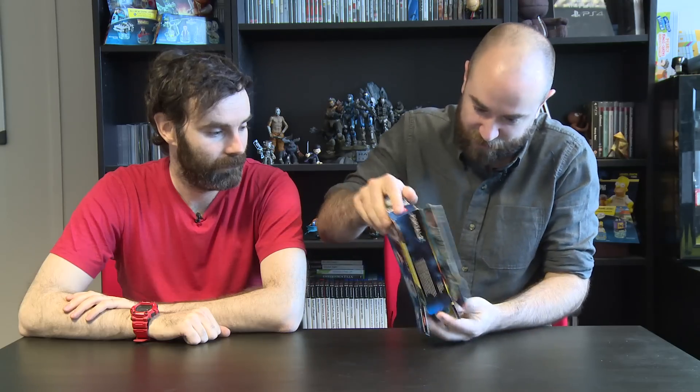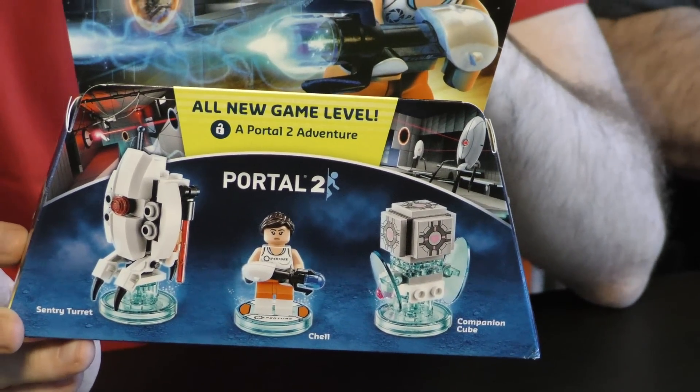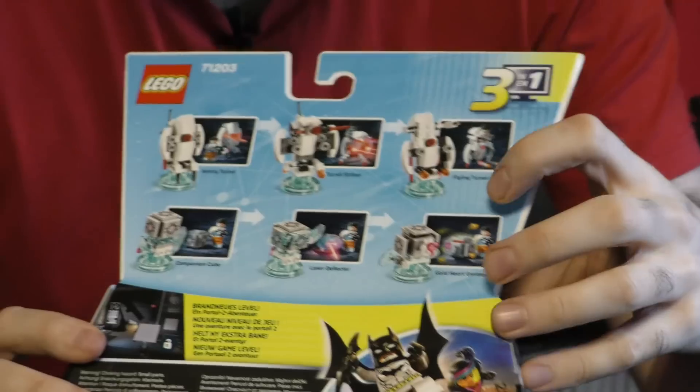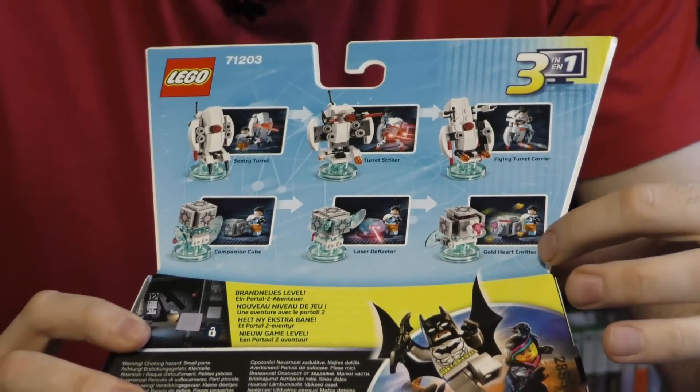Last but not least we have our three level packs. First up we're going to look at Portal 2. The level packs are the big substantial chunks of add-on content. They come with Gamerscore or trophies, an entire level and access to a hub world, and you also get two vehicles or items. You get Chell with her companion cube and a sentry turret - the turret can turn into a turret striker or a flying turret carrier, while the companion cube can turn into a laser deflector or gold heart emitter.